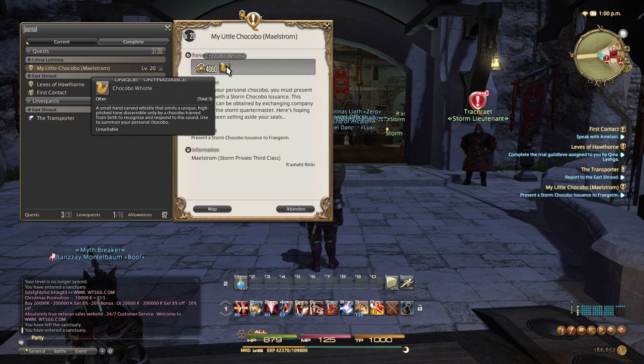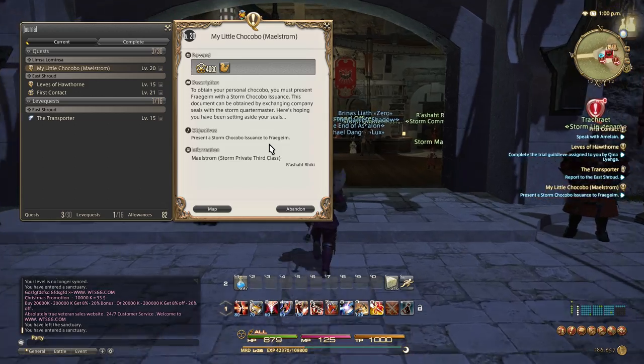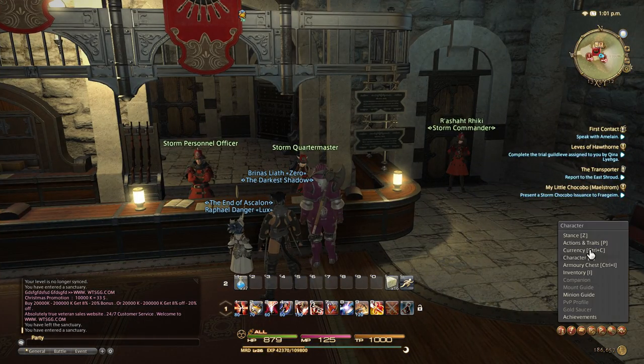You'll eventually get a quest called 'My Little Chocobo.' This will require you to get a couple of things — specifically a storm chocobo issuance. In order to get this, we need to get certificates or tickets.